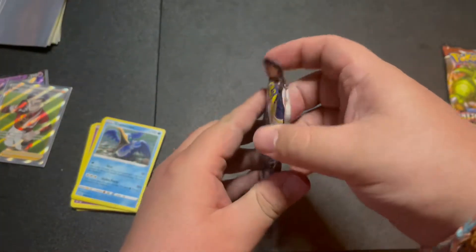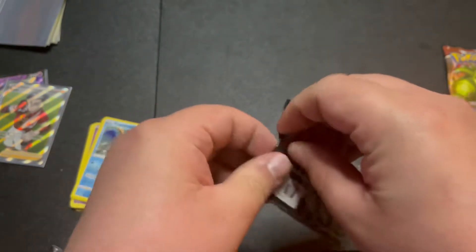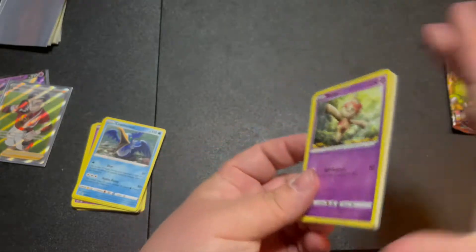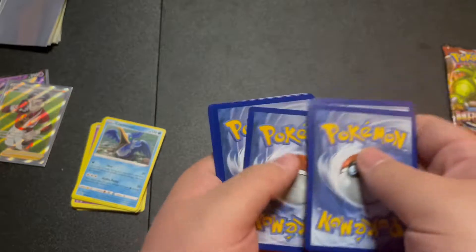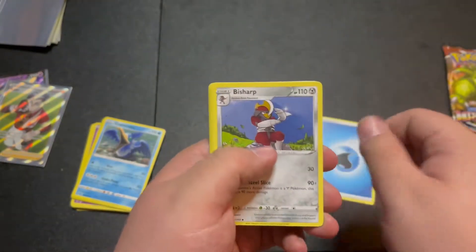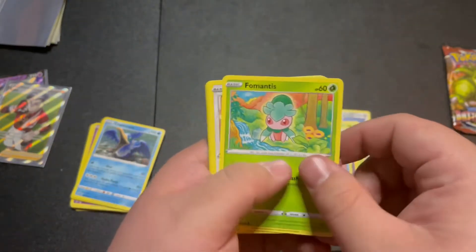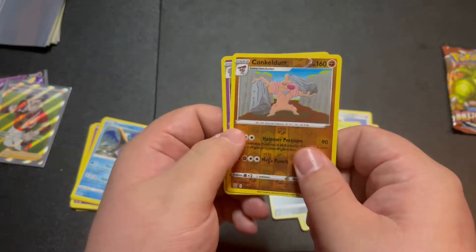I don't really know anything about Battle Styles - I've opened a couple on here but I haven't been keeping up with the set so I don't even know what's good in here. One, two, three, four, and we got energy, Bisharp, Weepinbell, Phoebe, Bowtie, Galarian Mr. Mime, Romantisite, Spiro, Zubat, reverse holo Conkeldurr.